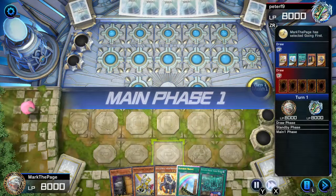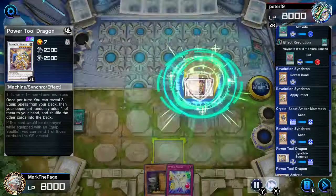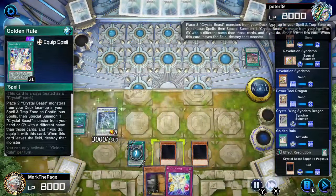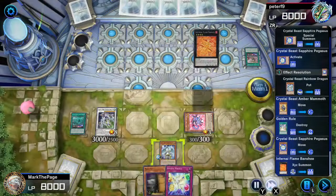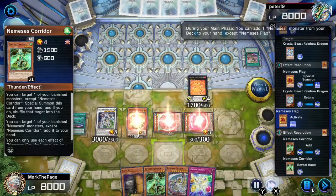Here's some PhD in dueling material right here. With Revolution Synchron and Valence World, I was all set for a swarm. Valence would stop Impermanence and Evenly, Max C would recover after Primal, so the only thing I had to watch out for was Droll, which is why I searched for Miracle just in case. Rather than going 100% turbo, I covered my bases first. With all counterplays accounted for, all I needed was for Saryuja to draw anything.